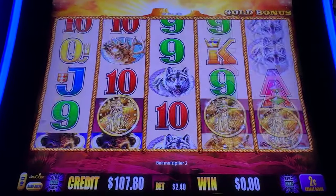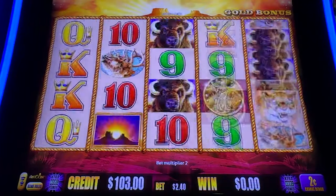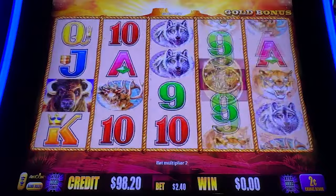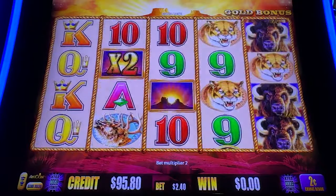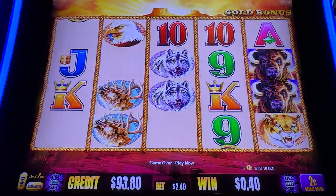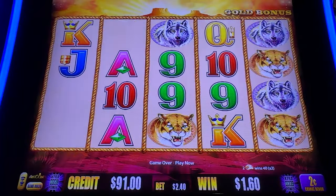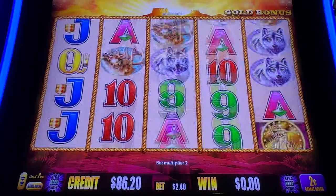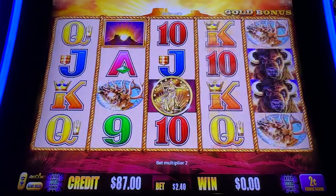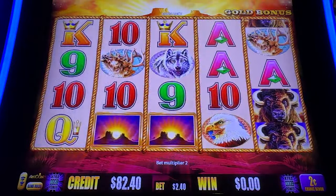For you guys not familiar with this game, it's Buffalo Gold Collection. We are trying to collect 15 heads, and in order to do that we need to enter the free spin game, which requires three of those golden coins. Ideally we get all five for 20 free spins. The sunsets are wilds and give you a 2x or 3x multiplier — pair that with some buffaloes and you're in business.